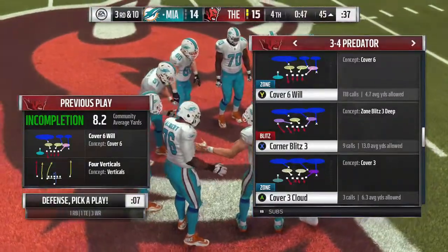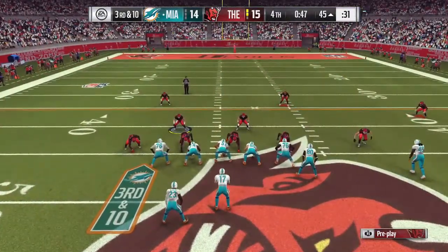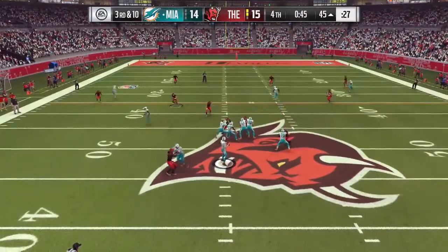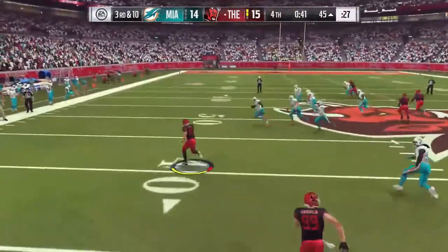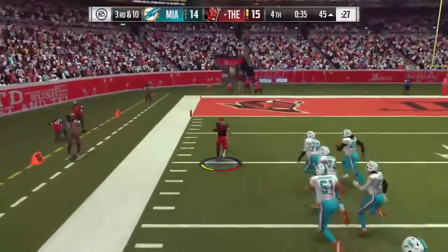They run four verticals. I consider going to quarters but I decide to stay with my 3-4 base defense. He's trying to draw me offside — it's not going to work. I stick with him, bounce out there, and grab the ball. I'm trying to take it all the way to the house, make a couple moves, and I'm in — I believe that's Kruger.